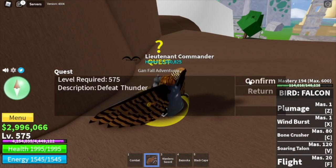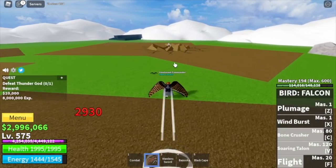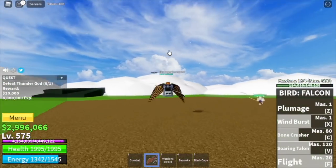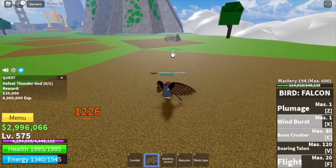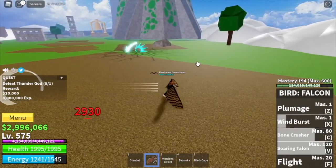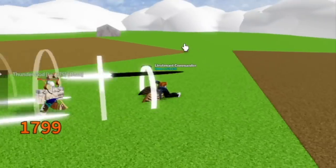Next target is the Thunder God. There's no wall or stone here. How do you defeat him? Same as the Magma Admiral — use your skills. You can also use your flight if you want to dodge his skills. After cooldown, use your skills to damage him. After 2 sets, half of his HP is gone. You'll need about 5 sets of skills and that's it. Our goal here is to reach level 675.